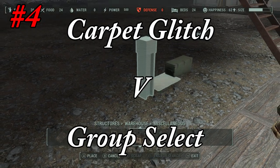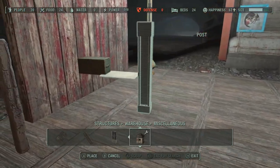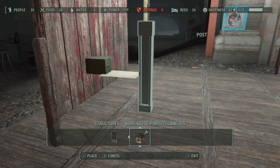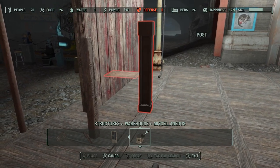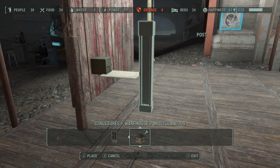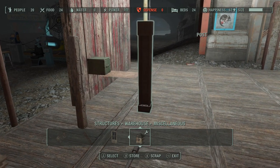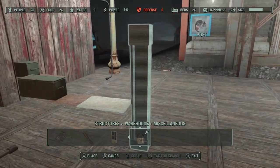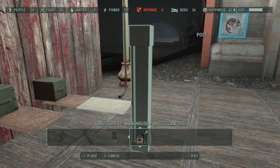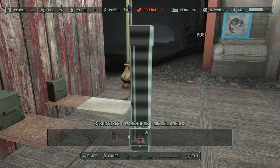Carpet glitch versus group select — which one is best? This is really hard to say because it depends on your circumstances and what you're trying to do; both have positive and negative effects. But why choose? You can use them both together. Here I've got a metal post, I've group selected a rug, and I'm still getting the same rug glitch effect. It doesn't matter if I'm using one, two, three, or multiple carpets or rugs — it still works exactly the same way.